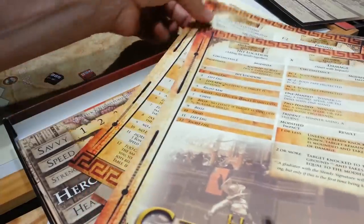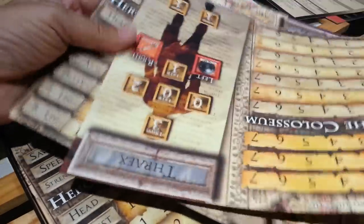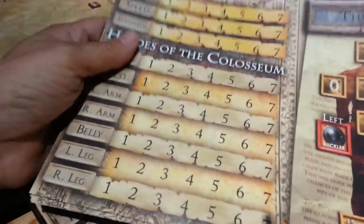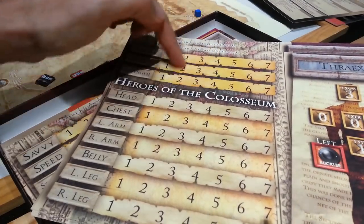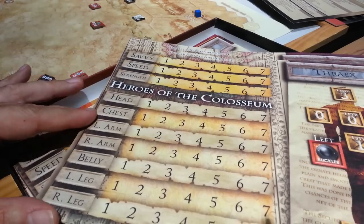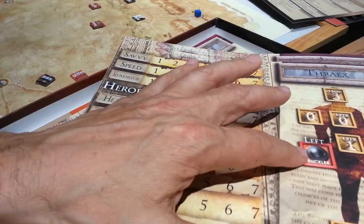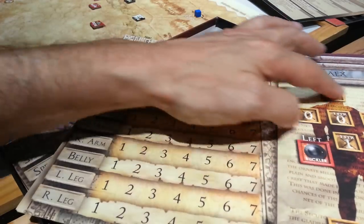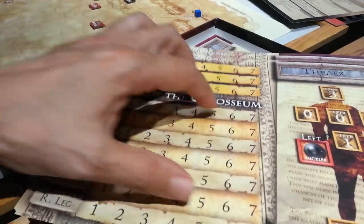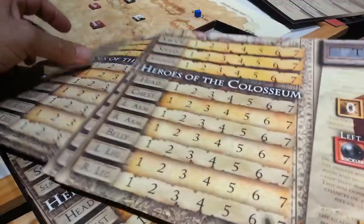Let me flip this over and show the other side — hit locations, damage, and things like that. For a character sheet, you roll up your character and allocate your points across three categories: savvy, speed, and strength. You have a certain amount of damage you can take in each area, you choose your weapon, and as hits occur you subtract them. Eventually you die or you win, whatever the case may be.